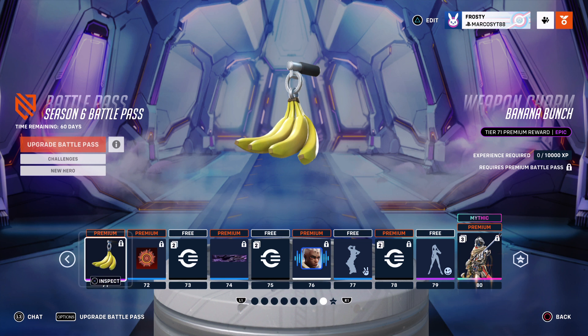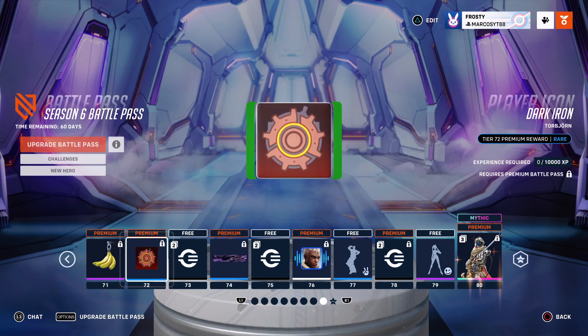Banana Bunch - I think you can have charms for Winston, kind of confused on that one, but yeah, definitely got me that. Dark Iron - pretty cool. That would be a good one for Junkrat. I'm surprised we didn't get any Junkrat skins.